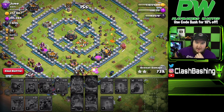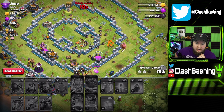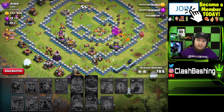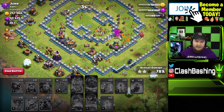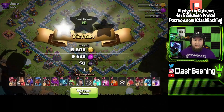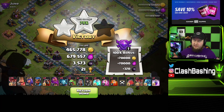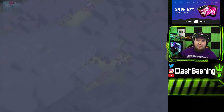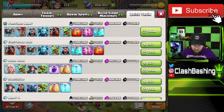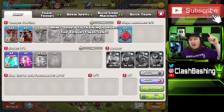It was a decent run at the base but we didn't get much value out of the electron. We didn't really need our wall breakers, but they're good to have in case you need to get the heroes going up the center of the base. We still need some practice, and that's the main reason I want to do this — I want to practice and get better with my electron because it's an attack I haven't used recently. We end up with 465k gold, 679k elixir, 3500 dark elixir — not the best, but we got a 79% two-star against a decent TH13.